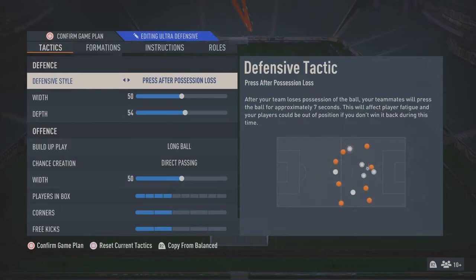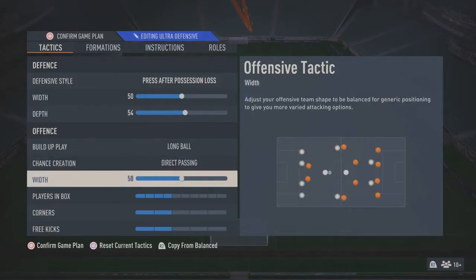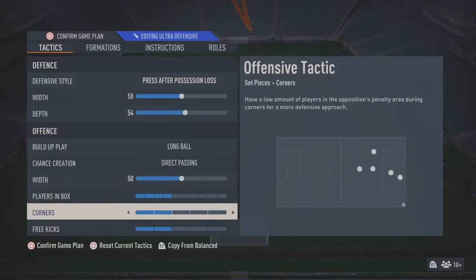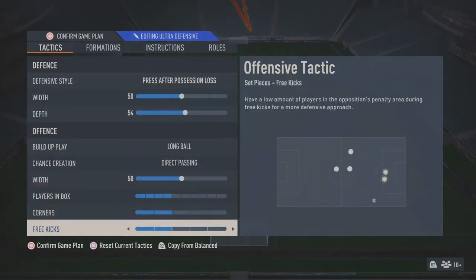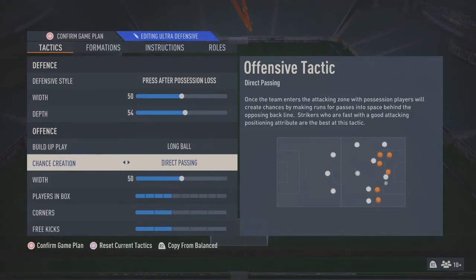Press after possession loss is the best one to use. You could do press after heavy touch as well - that one is quite good. Press after possession loss is a little bit more aggressive but it just helps because when you do lose the ball the whole team just comes out and goes full force trying to get the ball back. On offense I play long ball, direct passing, 50 width, and then four players in the box, two on corners, two on free kicks.